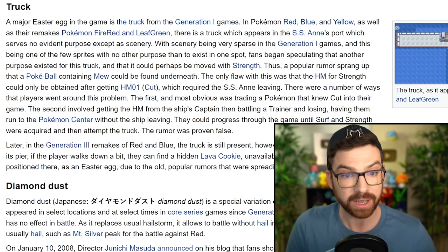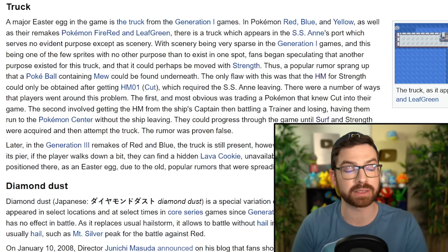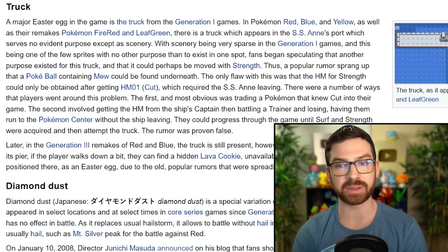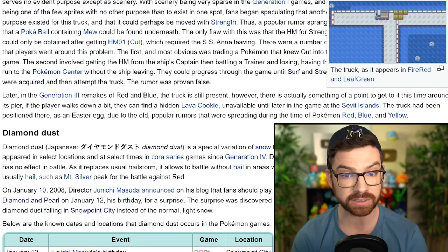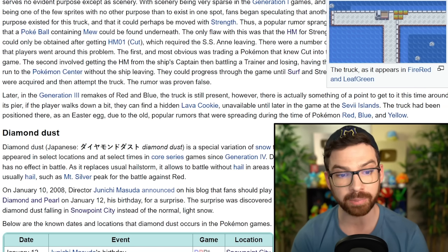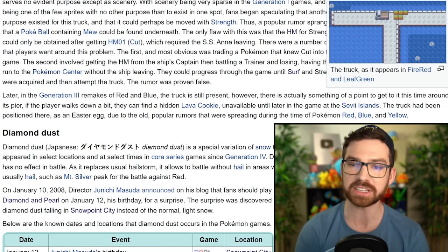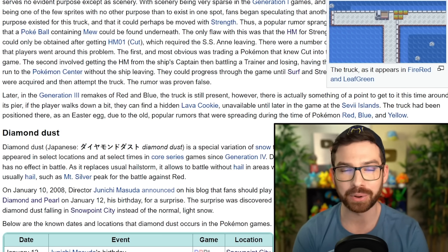There were ways to get around it though. The first and most obvious was trading a Pokemon that knew Cut. The second involved getting the HM from the ship's captain, then battling a trainer and losing, having them run to the Pokemon Center without the ship leaving. The rumor was proven false. I didn't know about the HMs out of order strategy though. In the Gen 3 remakes, the truck is still present — however, there is actually something of a point. On its pier, if the player walks down a bit, they can find a hidden Lava Cookie, unavailable until later in the game at the Sevii Islands. The truck had been positioned there as an Easter egg due to the old popular rumors. That's fun — I had no idea it was in Gen 3, and I like that they actually put a hidden item there.